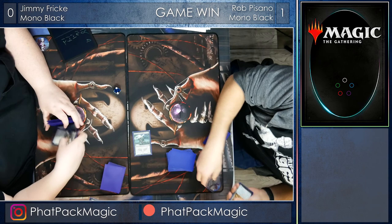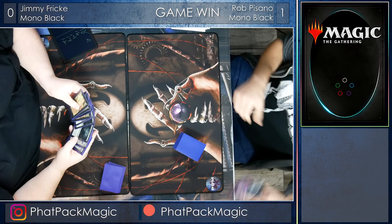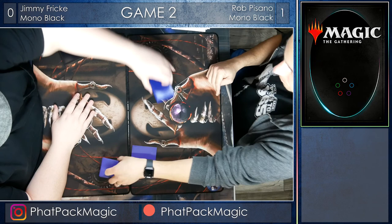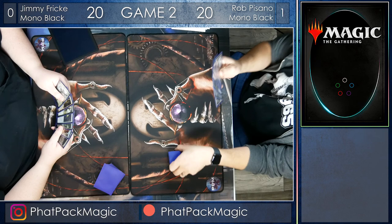Now we are going to see how different these decks can be. The Witch's Oven — interesting card — but it didn't seem like it did enough. Will it do more in game two? I think Rob Pisano is going to want to side in some more lifelink or life gain options for his deck against Jimmy. And Jimmy's got that Witch's Oven, which does a lot of work in gaining life on its own, as well as blanking Rob's removal — especially that Murderous Rider, which Rob is going to have to be on the lookout for.